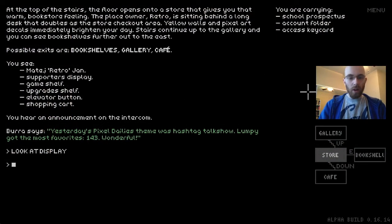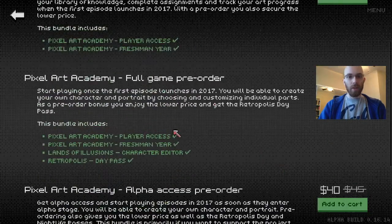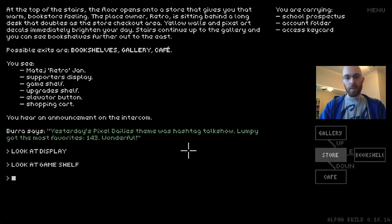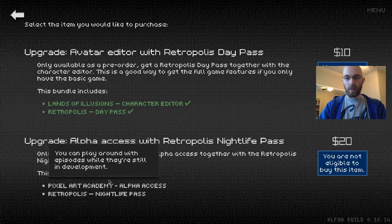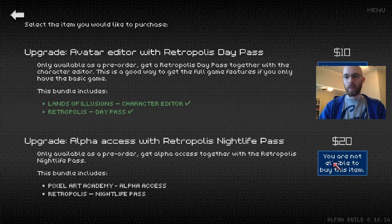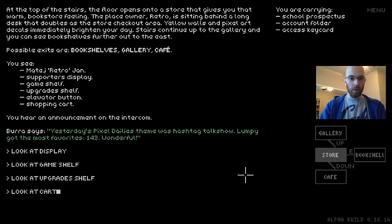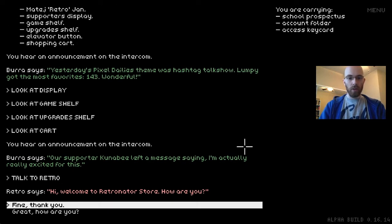If you didn't buy the game, you can look at the game shelf and add things to your cart. I have almost everything except alpha access nightlife. If you are a backer with the full game but didn't buy alpha access and now you want to, look at the upgrades shelf to buy the upgrade. Once you add things to your cart, look at the cart. You can talk to Retro and he will check you out. 'Hi, welcome to Retronator Store. How can I help you today?'